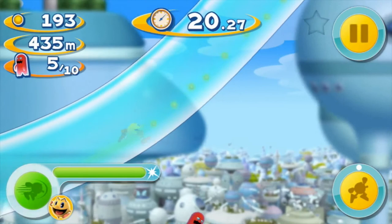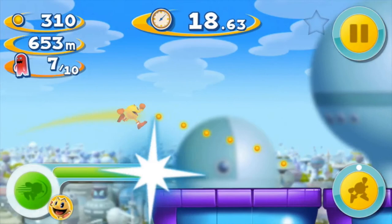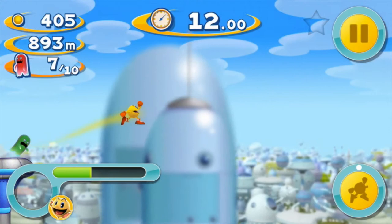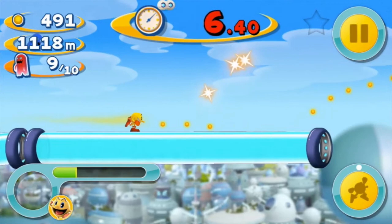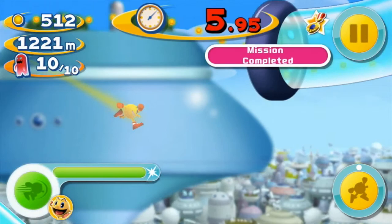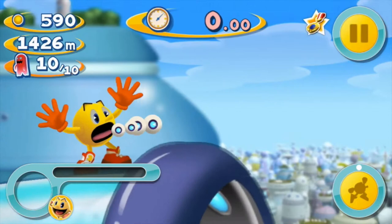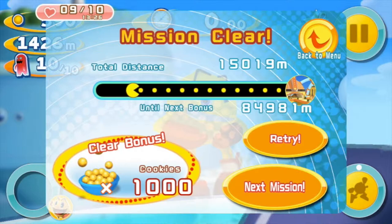You start off with 80 seconds, but if you eat the ghosts you add a couple of seconds to the timer. The mission I'm supposed to be doing is eating ten ghosts, and you can see in the top left-hand corner I've gotten seven out of ten so far. Hopefully I'll get the other couple in the 11 seconds left. You can use the dash power-up in the bottom left-hand corner as well. There you go — mission completed. You just go for as long as the timer lets you while trying to do the mission and collect as many cookies as you can.